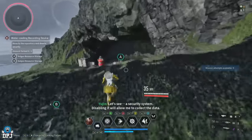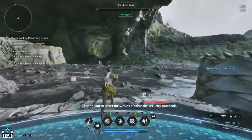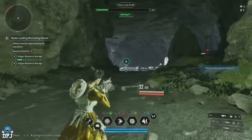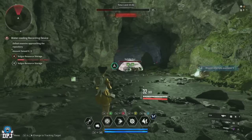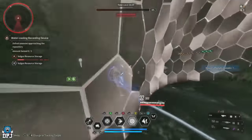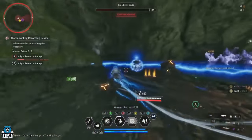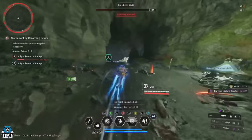How this works: you start the mission, run to point A ignoring B completely, access the point, run away and let the enemies capture it. Leave those enemies at that point — don't take them out — and you'll have two lots of enemies constantly spawning in. Running between them as a solo Bunny player, I can easily make 10k every 4 minutes 20 seconds. In a team where people stand on the enemy spawns, it will be even better.